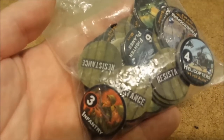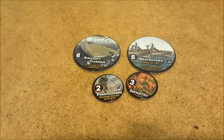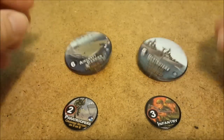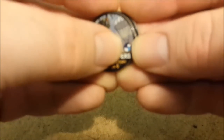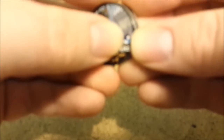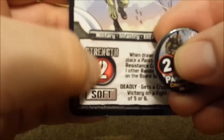Since we're going over resistance cards, let's go over resistance tokens and how they interact with the competitive game. Mostly you'll set most of them aside. From the base game, you only use the paratroopers and infantry. From the expansion, the aircraft carriers and destroyers — that's really all the expansion added for resistance tokens. These are straightforward to read: that's an air type which can interact with specific aliens depending on their abilities, that's the strength value, and there's the ability. This one gives a crushing victory on a 5 or 6.